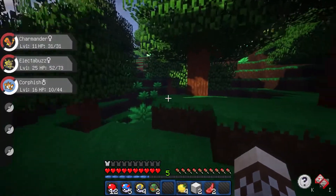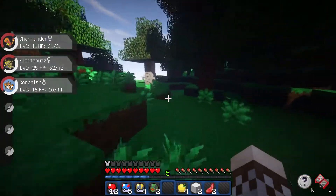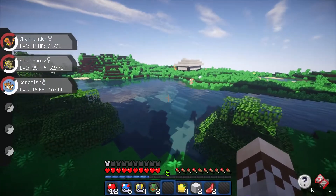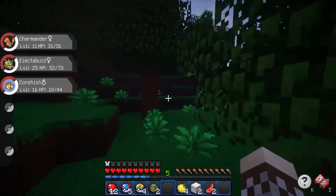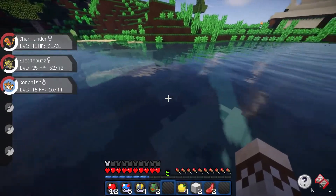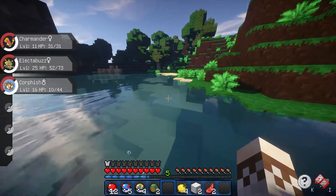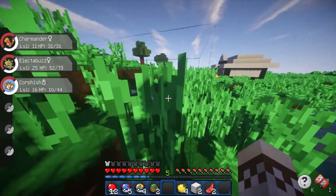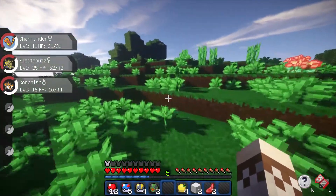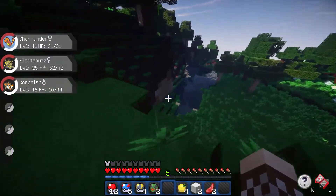Level 19 - our Electabuzz can take him. Our Corphish probably too, but our Charmander not so much, so we're just gonna skip that. I actually thought it was Cherries over there but that was just a statue of our Pokemart. There's a Magikarp over there but I want Charmander to get some fights against Grass type Pokemon, so I should probably search for that. Let's have our Charmander ready and go to the forest biome.